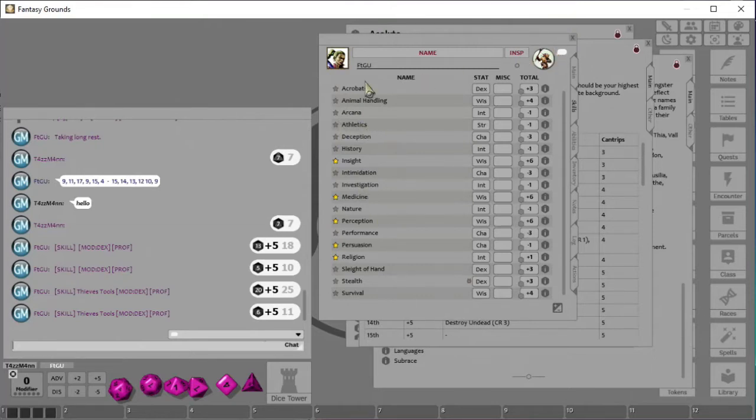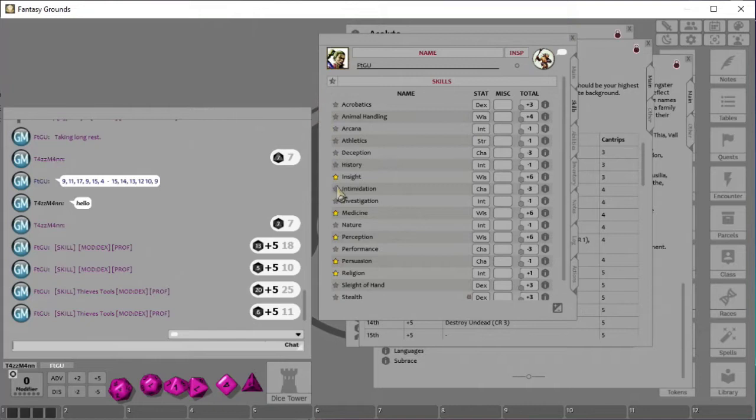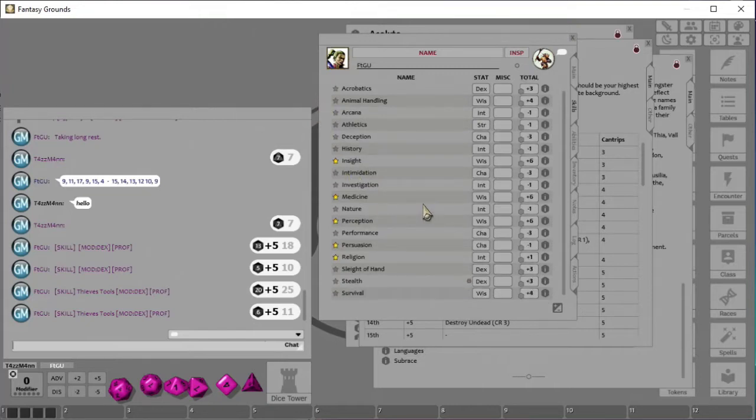That's the skills tab in a nutshell. Rogues get something called Expertise — if a rogue has Stealth, it uses Dex, so they're getting plus five. But Expertise gives them double proficiency. That means we take our plus three Dex and add four, because double the proficiency bonus of two is four, so Stealth goes to plus seven. You'll see it gets double stars.